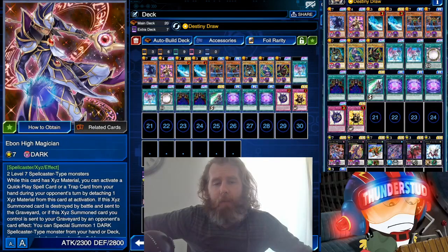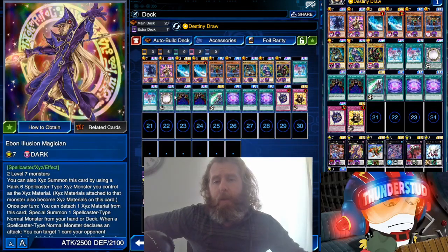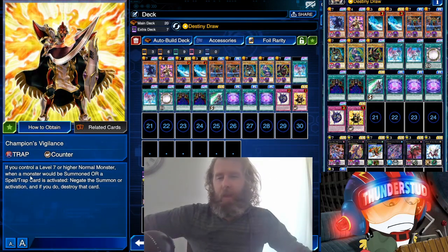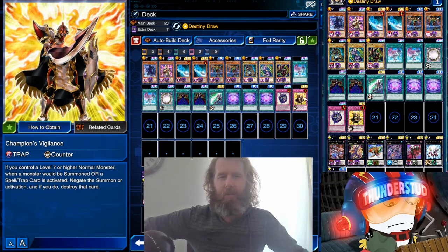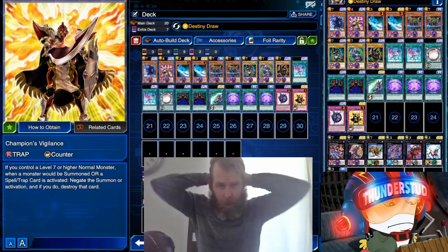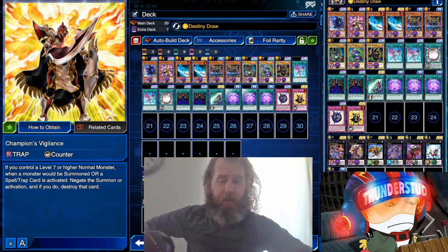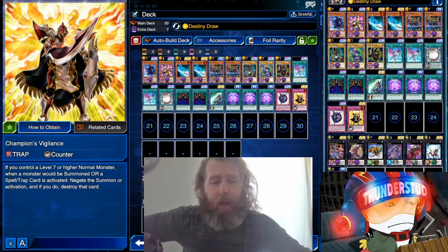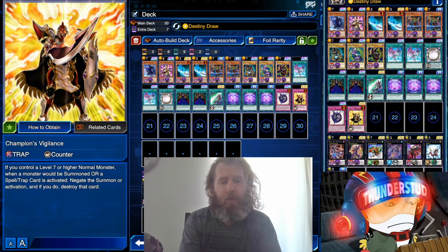Our extra deck still follows the rules — just one copy of our structure deck boss monsters. Last but not least, we have super old-school Champion's Vigilance. If you control a Level 7 or higher normal monster, when almost anything happens you can just destroy it — except monster effects. Still a very strong card, limited to one for a reason. It used to be in Turbo Red-Eyes and I was surprised how well this deck does free-to-play with Summoner's Art.